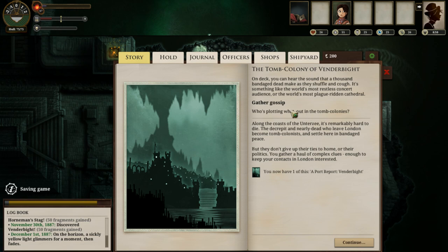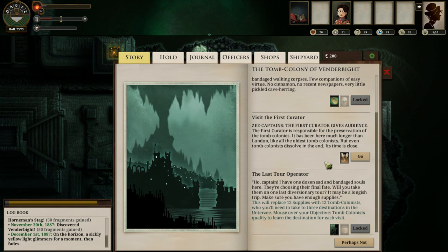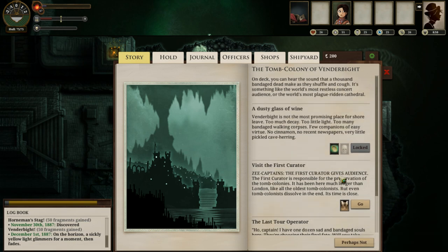With that in mind, we'll gather gossip. Every port that you visit, you can gather a port report — sometimes it's easy, sometimes it requires a small check. Port reports are very useful because the Admiralty back in London will pay for port reports on every place you've visited since last you visited Fallen London. They pay in a small amount of echoes and at least one fuel, which means they are an easy way to keep your ship afloat and keep flying, as they say in Firefly. So we'll go ahead and accept that — and that appears to be all of our list.